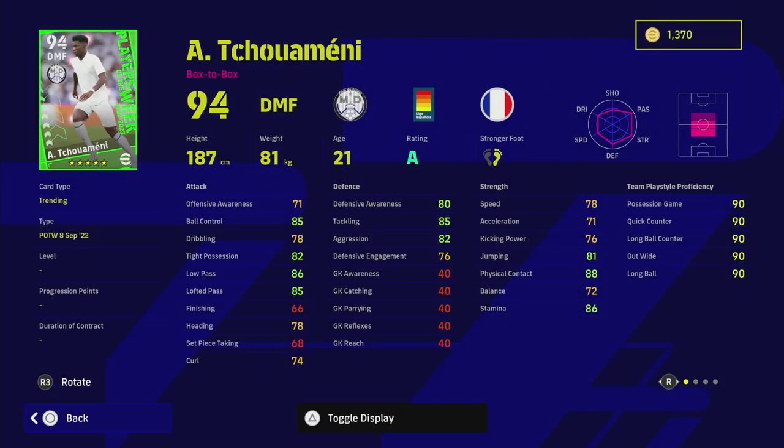Last but not least, Real Madrid's Tchouaméni — listed as a box-to-box, with unwavering form and he's only 21. Incredible player skills for a DMF, though I'd like him to also have blocker. His stats are incredible — really nice physical contact, stamina, 80 defensive awareness, 85 ball control. Looking at his standard card, you can boost defensive awareness even higher. Real Madrid will keep winning so he'll likely hold that form. Absolute beast of a card.